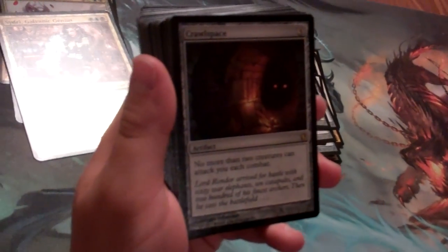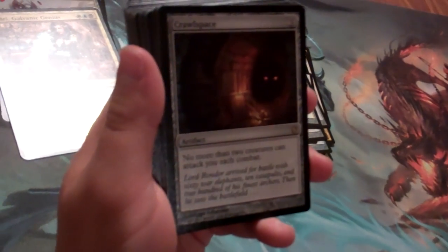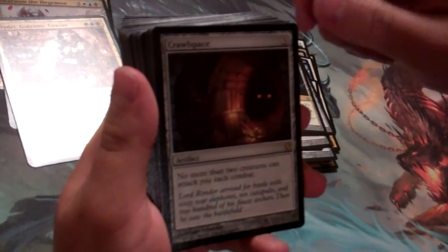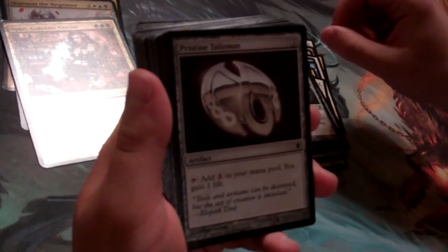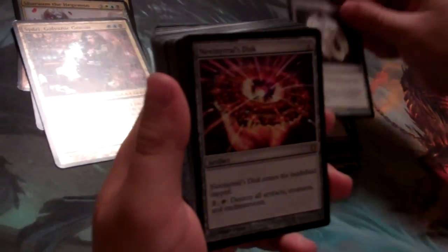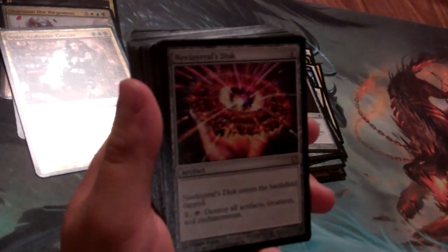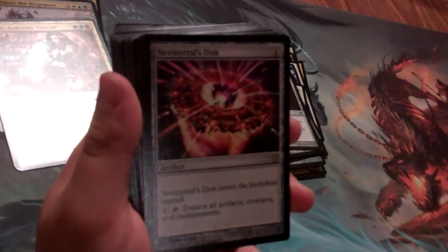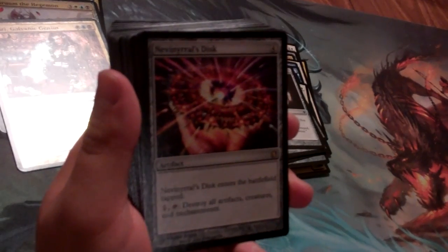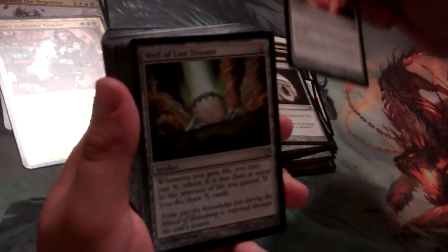New art for Crawl Space, originally saw print in Urza block and hasn't been printed since. A 3-casting-cost artifact — no more than 2 creatures can attack you each combat. Some artifact mana in Obelisk of Esper and more artifact mana in Pristine Talisman, which also gains life. We have a reprint of Nevinyrral's Disc — this is the first time you can get this art without foil. We saw this in one of the From the Vault sets with a foil, but now we get the non-foil version, so if you're looking for a Disc, this is a great pickup.